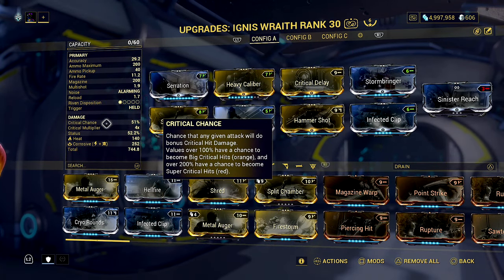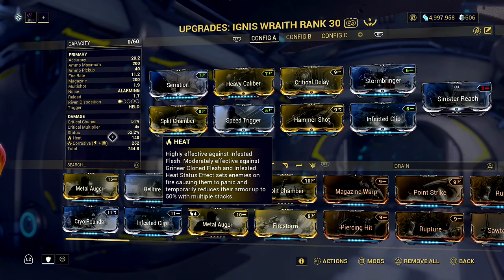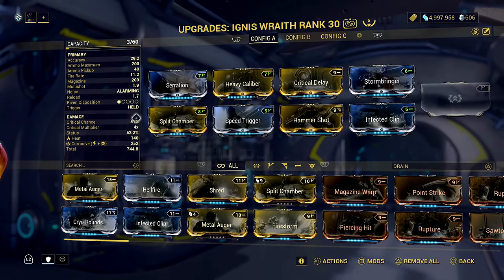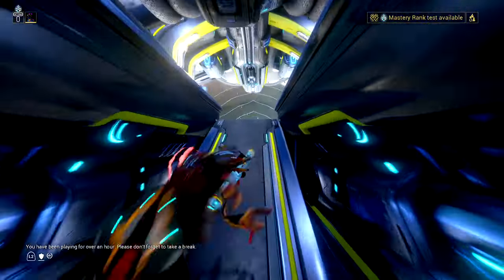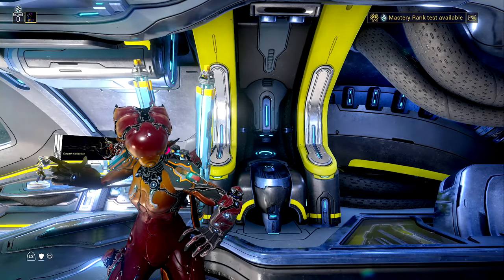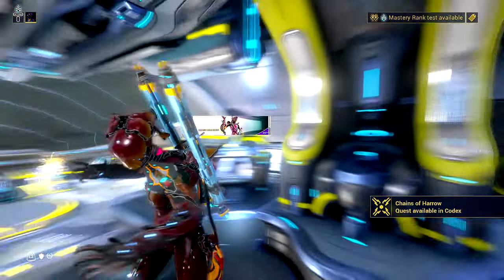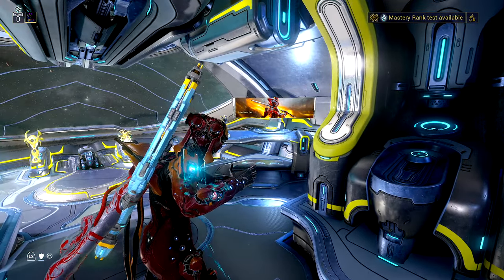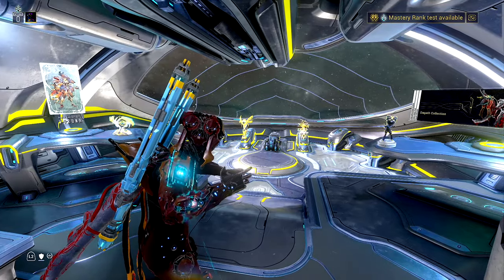The most important things on your Ignis are heat damage and status chance - we need as much of that as possible. Rate of fire is pretty good as well, because we're going to be trying to stack as much heat proc on Alad V as possible. Basically he's going to be invulnerable for most of the fight, and he's going to have tiny one-second instances where he takes his collar off and you can actually do damage to him. He is still affected by status, and heat procs do damage over time and can stack infinitely.